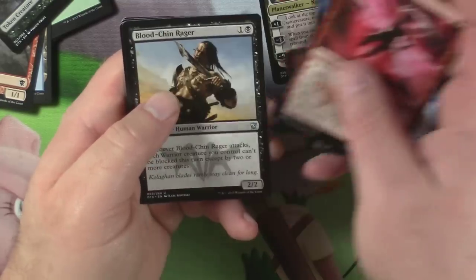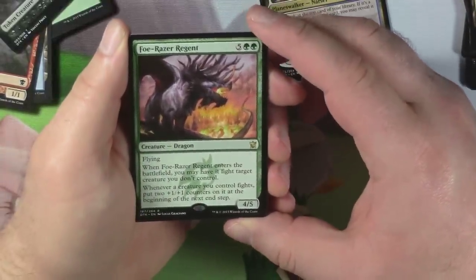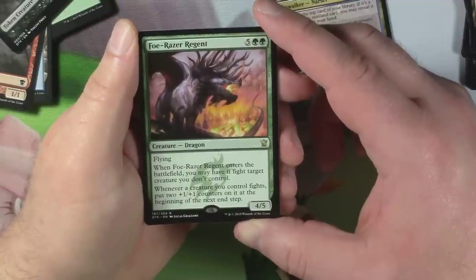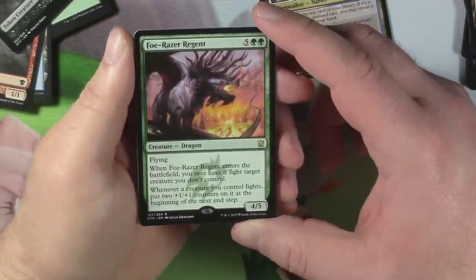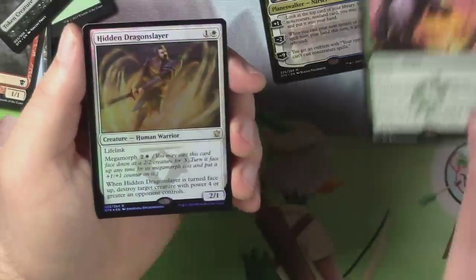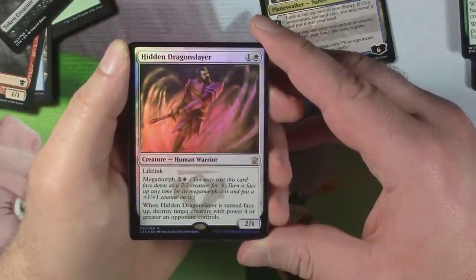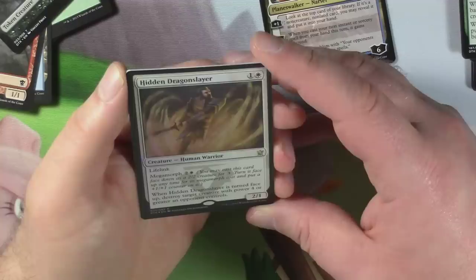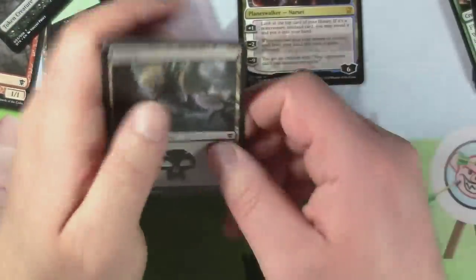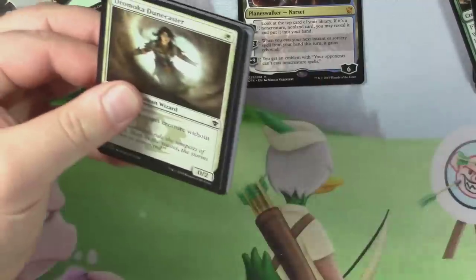Silimgar Scorn, Lightning Berserker, Bloodshin Rager, and Faux Razor Regent — four-five for five and two green. Flying; whenever it enters the battlefield, you may have it fight target creature you don't control. Whenever a creature you control fights, put two +1/+1 counters on it at the beginning of the next end step. Kind of cool. And we got a foil rare — Hidden Dragon Slayer! Two-one for one and a white. Lifelink, Megamorph; when turned face-up, destroy target creature with power four or greater an opponent controls.